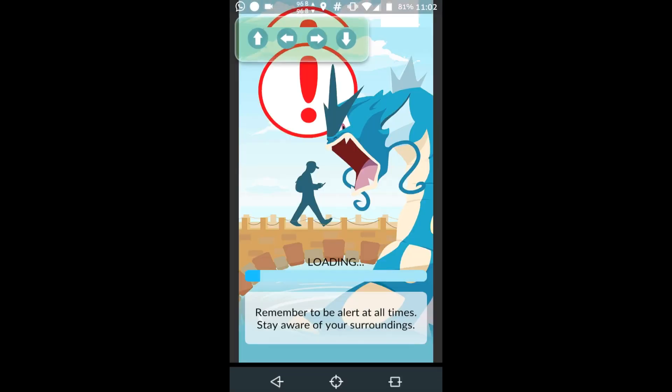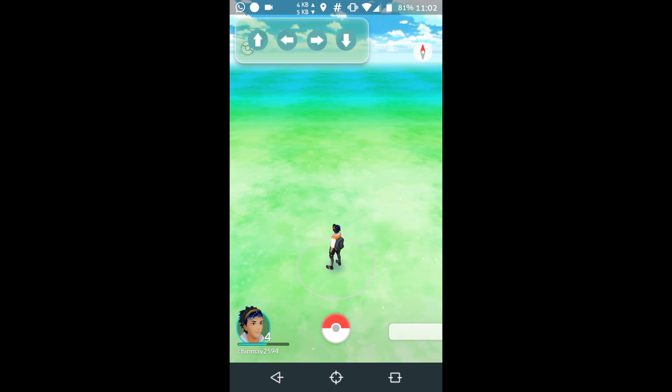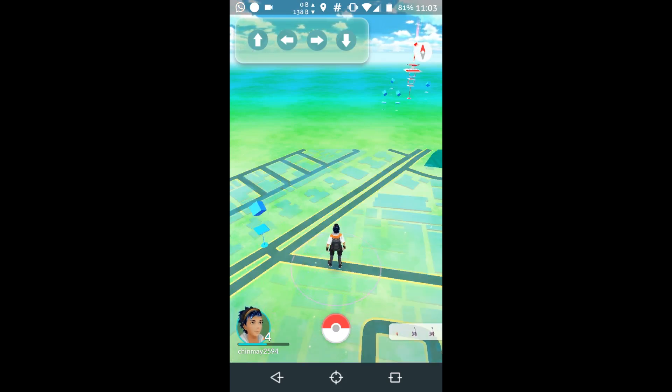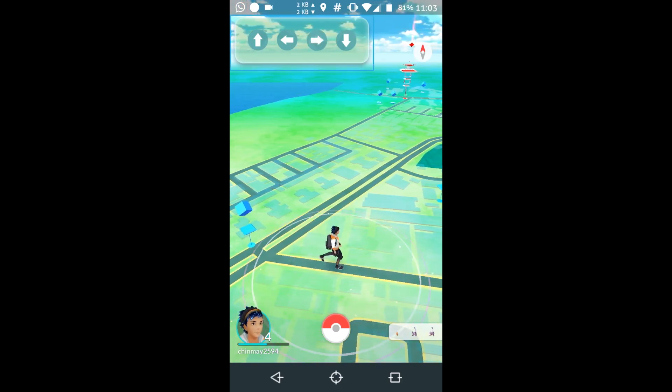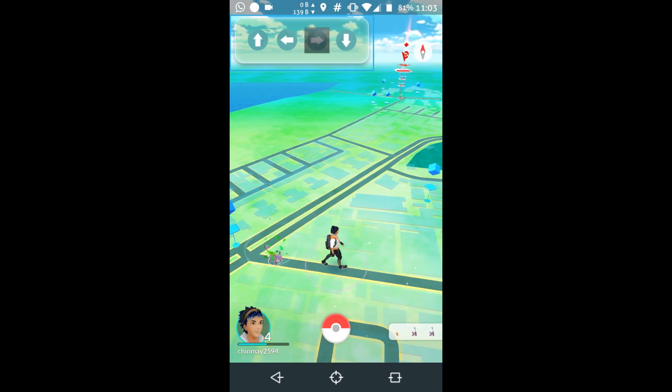Now head over to the Pokemon Go app and start the game. Once the game is started, you can see on the top left there is a bar which has four buttons — up, down, left, and right — and it can be moved wherever you want.